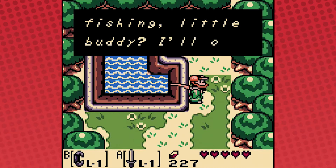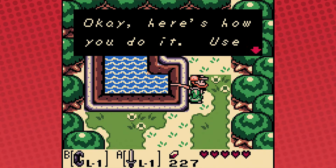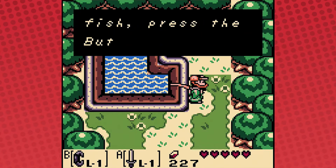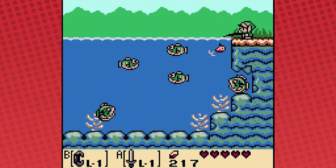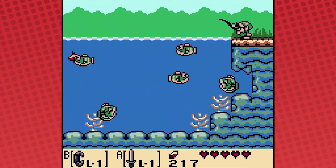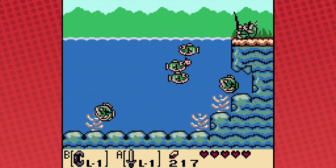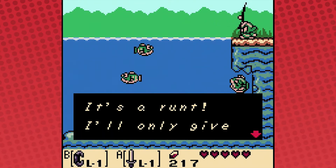We're gonna go fishing because we'll get a heart piece out of it. Little buddy, like the Skipper. Fishing minigame time — we'll be back in the next episode. I got one on the hook! You do? Oh, you see how good I am? I'm a real angler. It's a run — alright, bye!